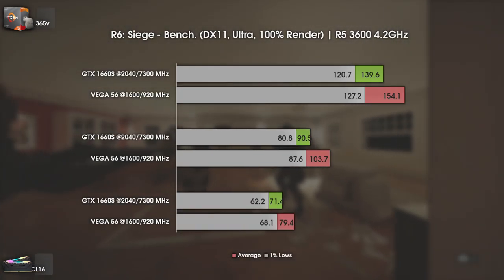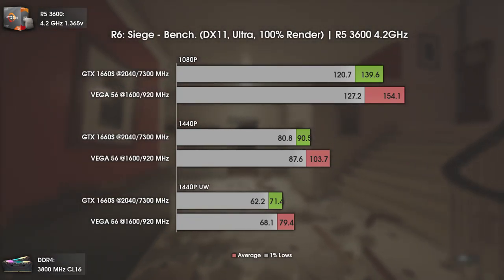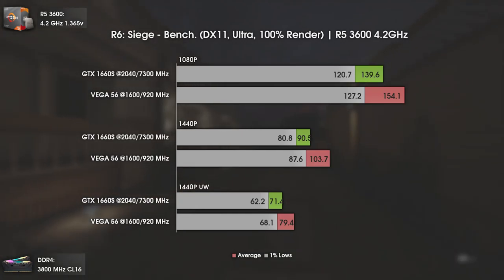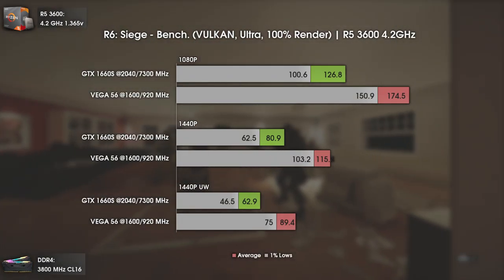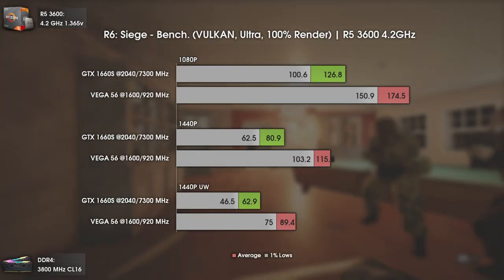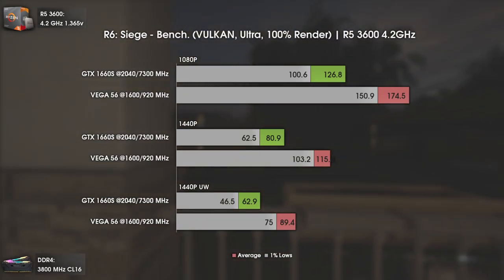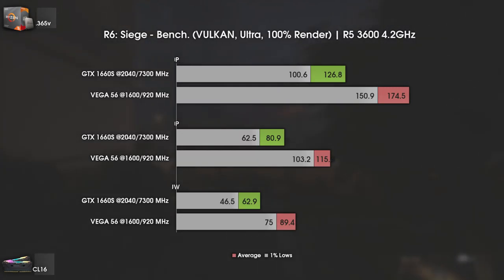Now with Rainbow Six Siege, we can finally see Vega 56 being properly utilized. In terms of average FPS, we have a difference of around 15 FPS at 1080p, and even at 1440p ultra-wide, a decent gain of 8 FPS on averages and 6 FPS in the 1% lows. But there's more — jumping from DX11 to Vulkan API, the GTX 1660 Super takes a massive hit, losing around 10 average FPS and around 20 FPS in the 1% lows. This has to be one of the strangest results I've seen with Vulkan API. As for Vega 56, it seems it found the FPS that GTX 1660 Super lost: 20 FPS more on average and around 10 FPS more in the 1% lows.